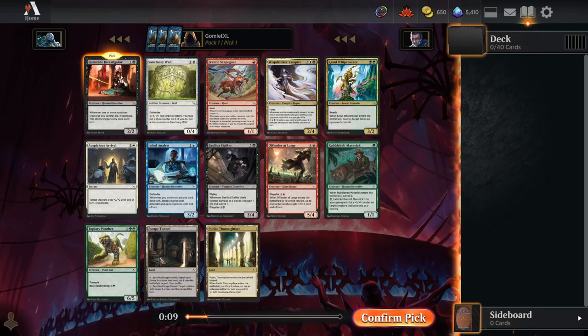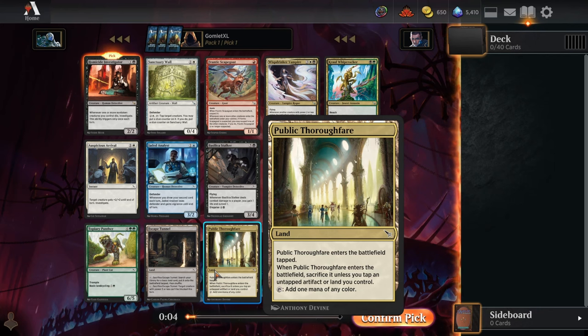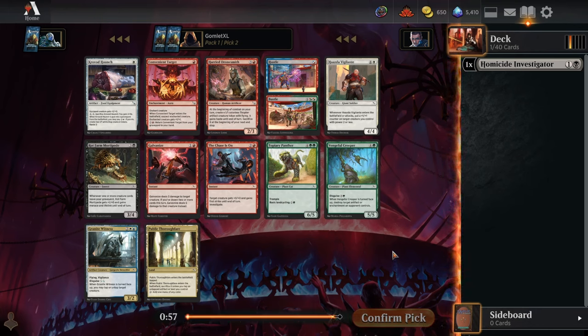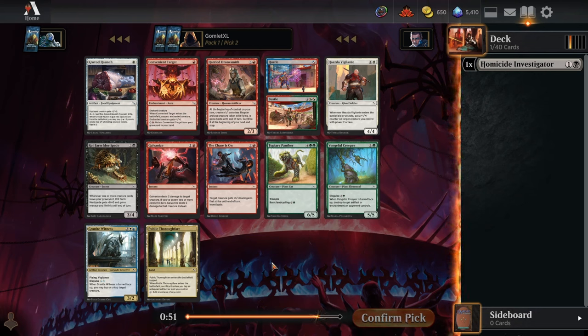For fixing, I'd certainly take Escape Tunnel and the Panther over the Thoroughfare, just because it is a double-tapped land which can be a little difficult. Although I have found the Chaos Drafts to definitely be a bit slower, where you have more time to play really slow lands like double-tap lands like Thoroughfare, so I think that'd be decent too.